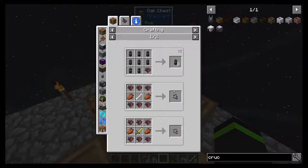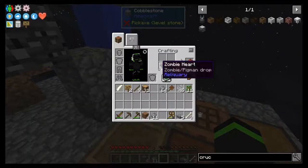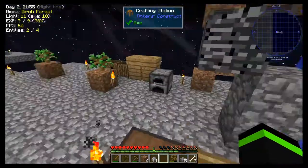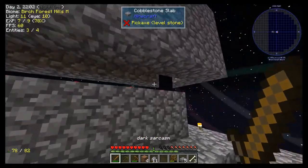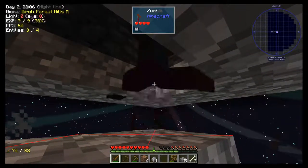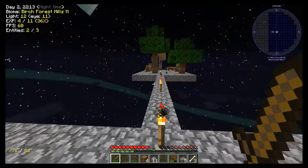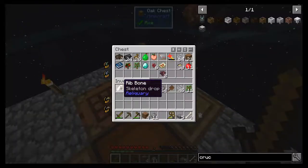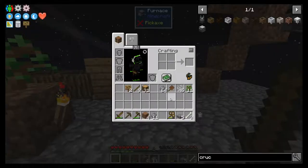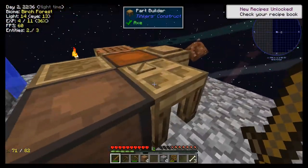Exorcism shots, rotten flesh — pretty cool. Let's cruise over here. A skeleton gave us ribbons, so let's put the ribbons in here too. New recipes unlocked — yay!